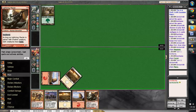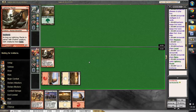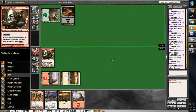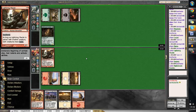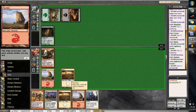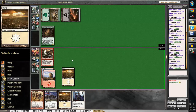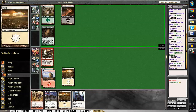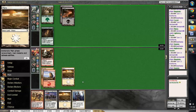We drew Lightning Mauler, which is good for us. He's playing green and black, so we'll see what he plays right now. He plays Nightshade Hedder. And we draw a Zealous Strike. I don't feel like Zealous Striking right now — I'd rather use it as a trick later, so we won't be swinging in.